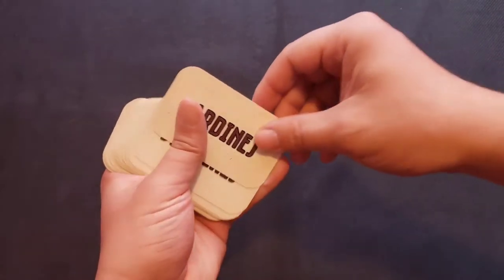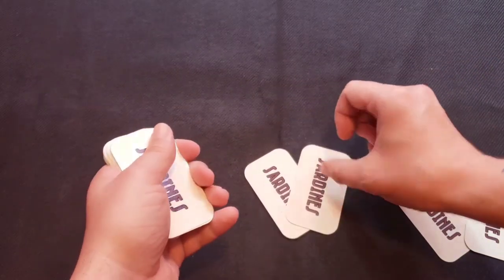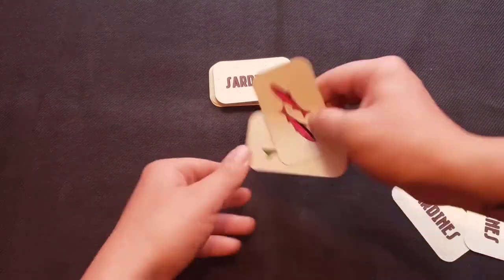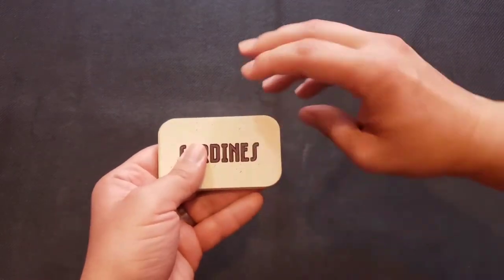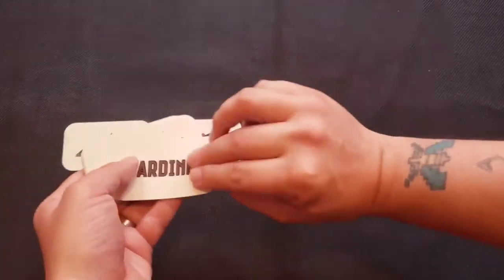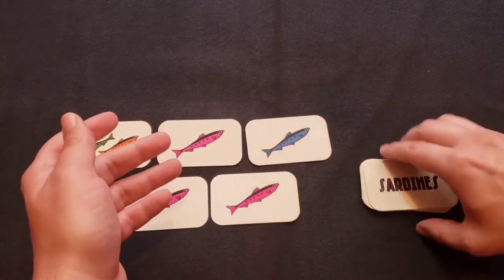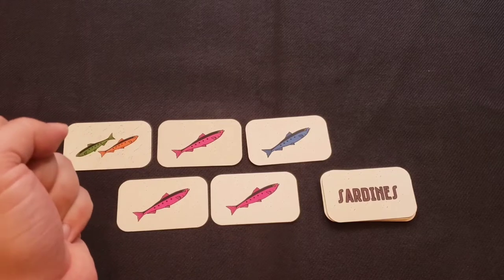Then from the top of the sardine deck, you will deal two cards to each player. In this game, we'll be playing an imaginary two-player game, so I've already dealt the cards to both players. Keep in mind to keep these cards hidden from your opponent, but you may look at them freely. After each player has their two starting sardine cards, place five sardine cards on the table within reach of all players from the top of the sardine deck. Then place the sardine deck face down nearby, and leave enough space for a discard pile, because you will be discarding sardine cards during play.